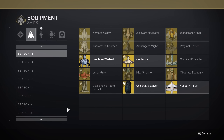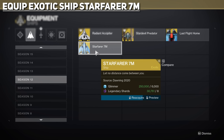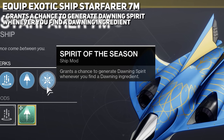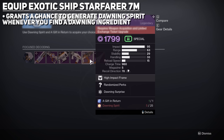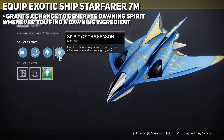Before we even begin to do anything, guys, I need you to equip that Starfarer 7M ship from Season 12. If you don't have it, don't worry — Yves Levante will have it, and you can literally get it for free. This ship will grant you a chance to generate Dawning spirits whenever finding a Dawning ingredient. This will save you so much time, because you need Dawning spirits for pretty much everything: upgrades, focusing weapons. Having a passive way of giving yourself Dawning spirit throughout this event is extremely helpful. So equip the Starfarer ship.